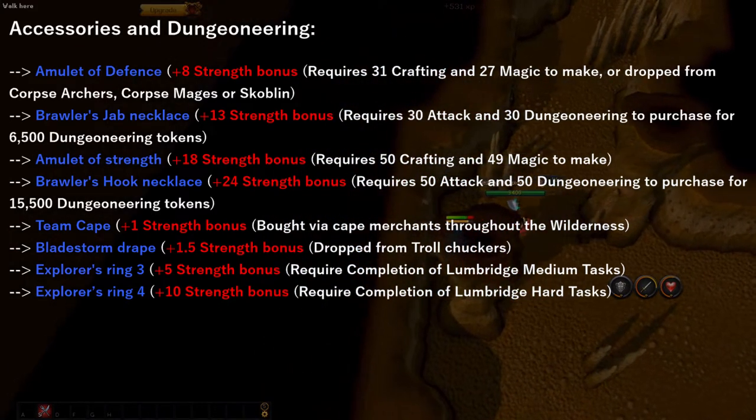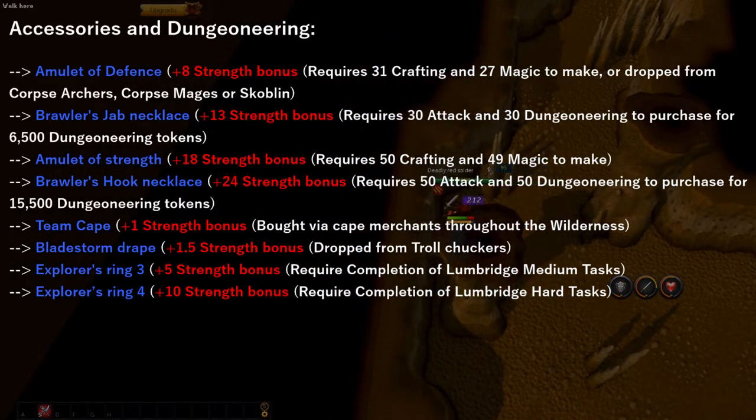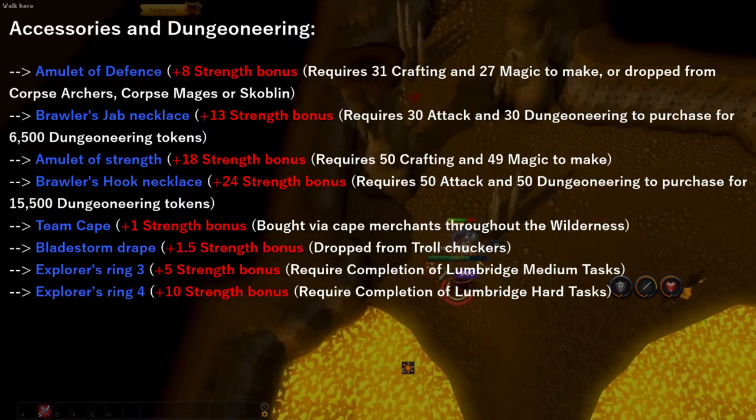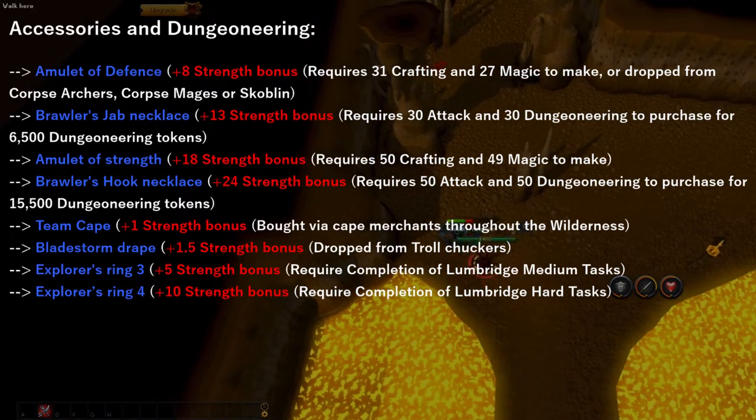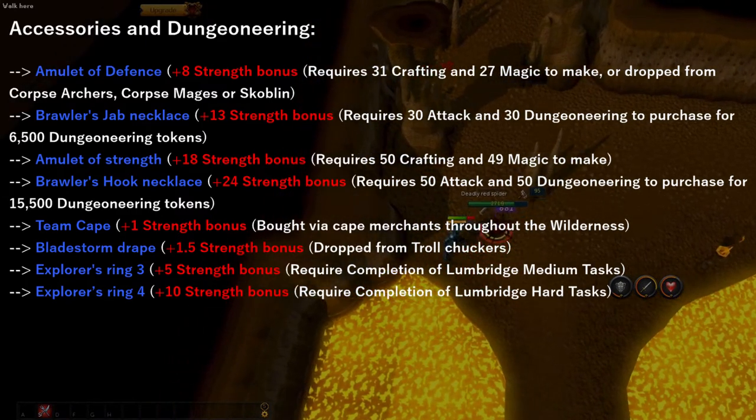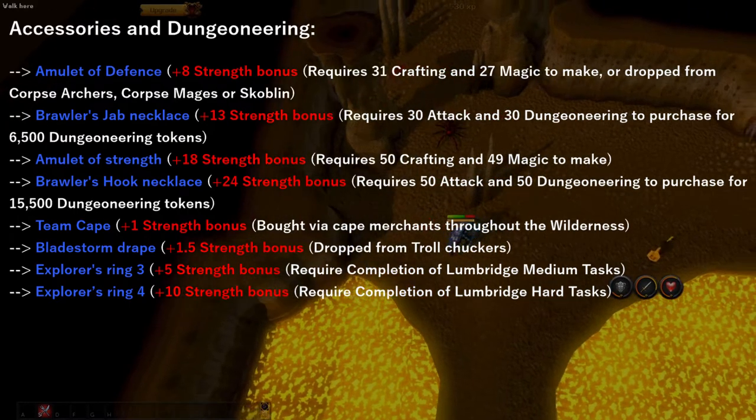There are two capes you can get in free-to-play for melee. One of them is a team cape, which you can pick up from any cape merchant throughout the wilderness. If you're planning on buying one, I suggest you unequip all your items and head out to the cape merchant, as you are at risk in the wilderness and won't lose anything if you die. Technically the easiest cape you can pick up is the Bladestorm Drape, dropped by troll chuckers in the Abandoned Burthorpe Mine, and it provides a bonus of 1.5 strength.